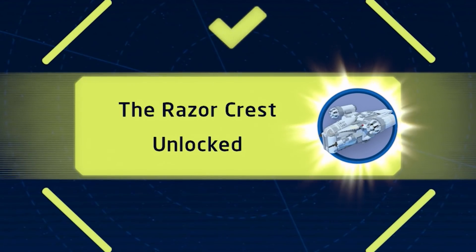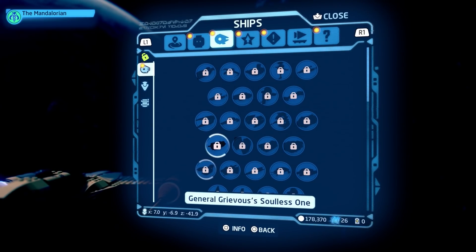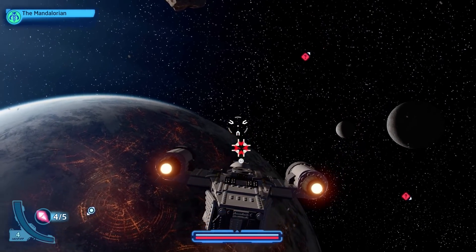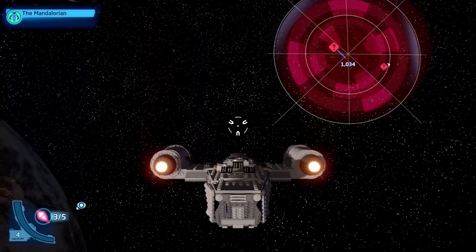Once you enter that, the Razor Crest is all yours. Now we're going to choose it from our starships — Razor Crest. And immediately, you can fly it! It even has proton torpedoes. Check it out. I like it. It actually feels like the right ship.